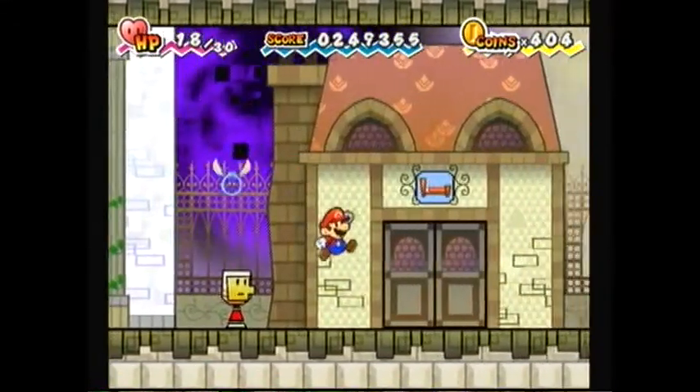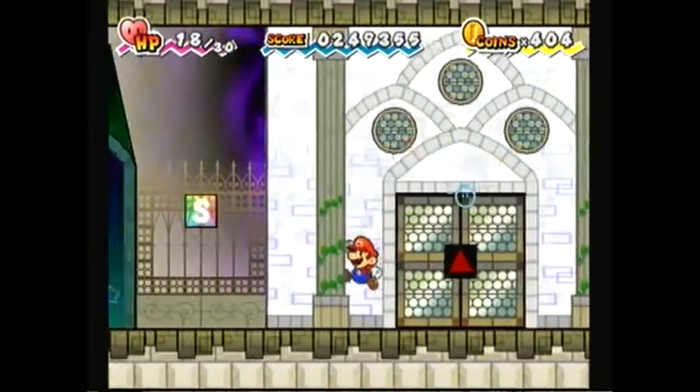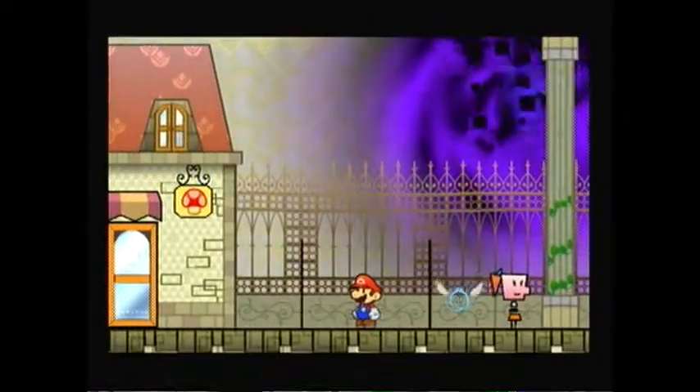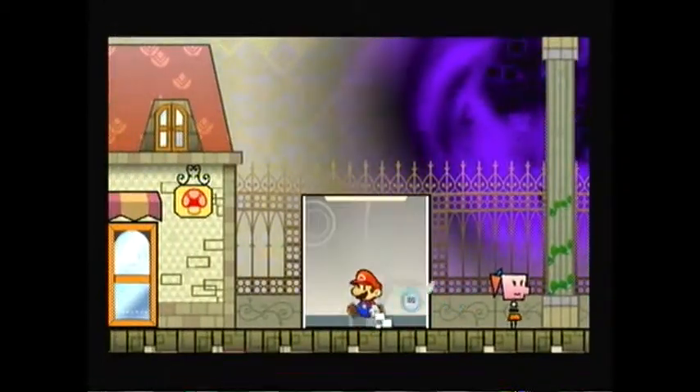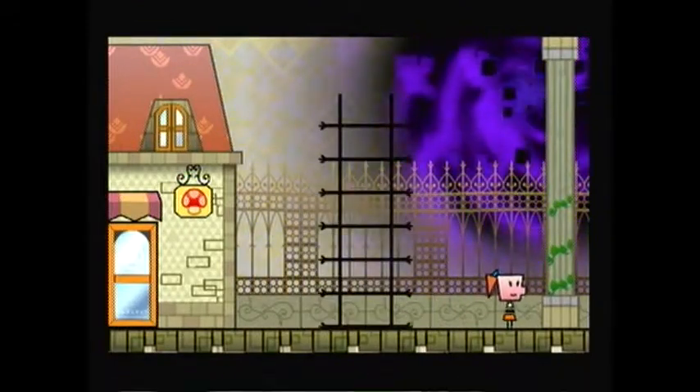Now I need to go find the next heart pillar, which means I actually need to go to the left, not the right. The pixel that we recently obtained, Flip, will be very important and will actually lead to an entirely new area of the game.